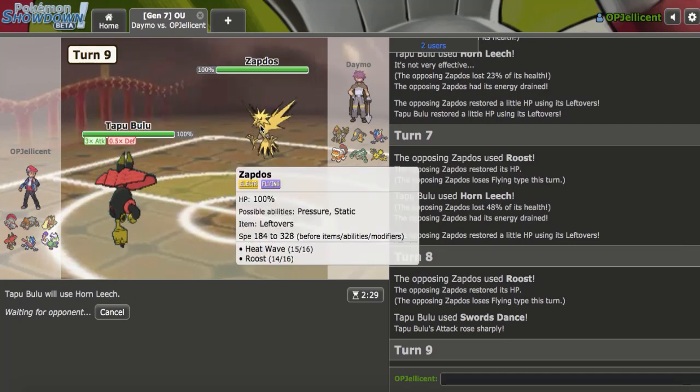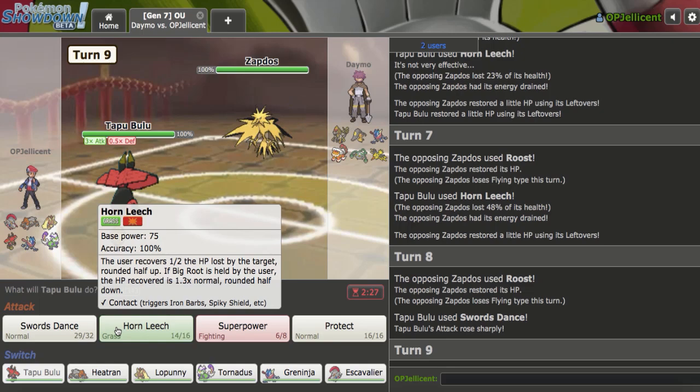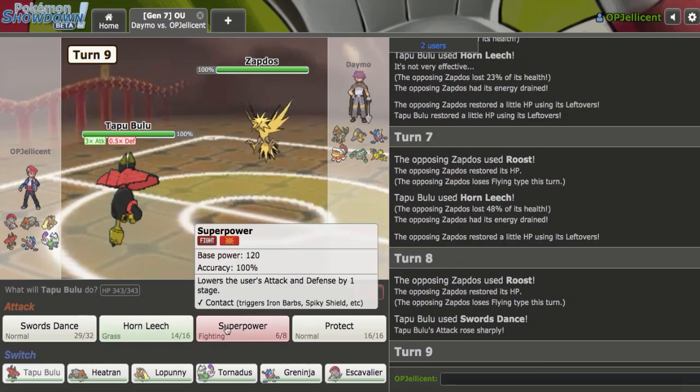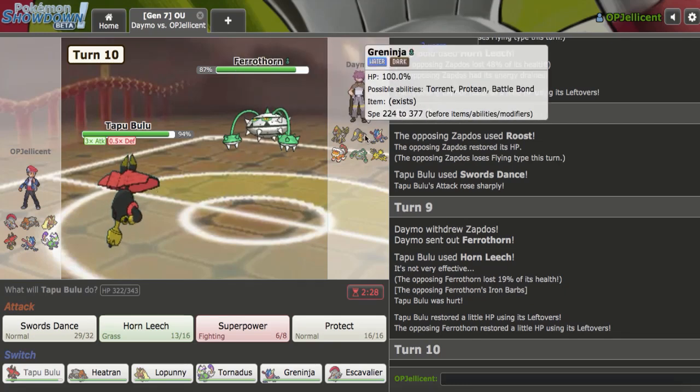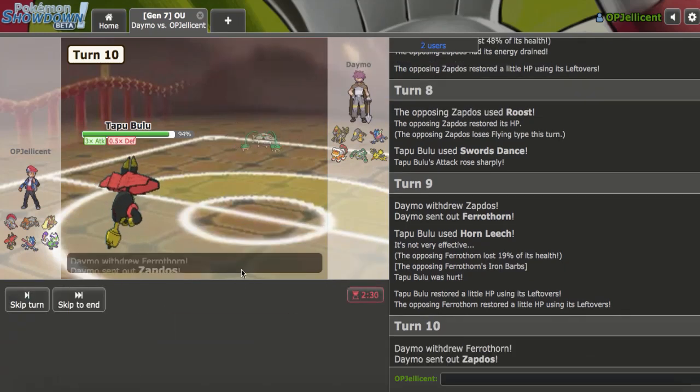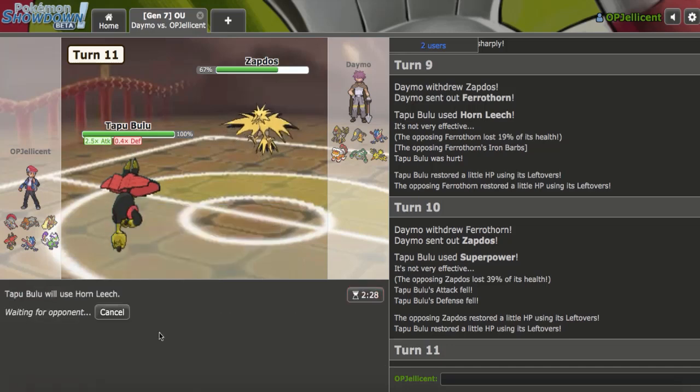Static is going to be very annoying whenever that happens. It is Static — I clicked it twice. Okay, they go Ferrothorn — I will always Superpower. I don't understand why these switches are being made, it doesn't help them at all.